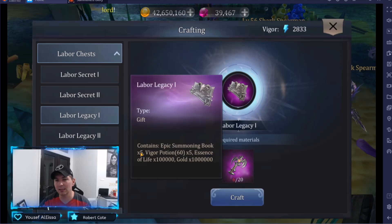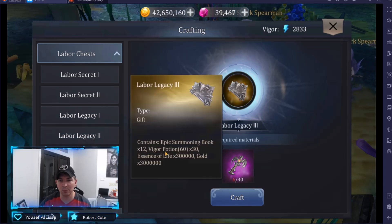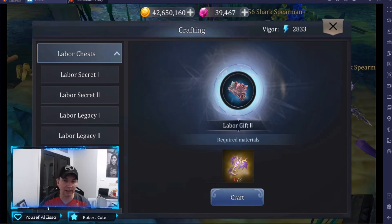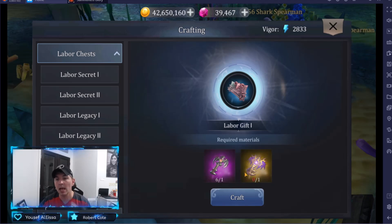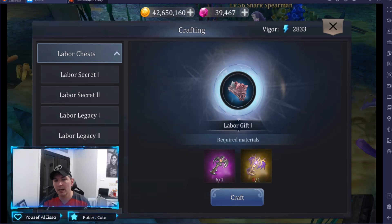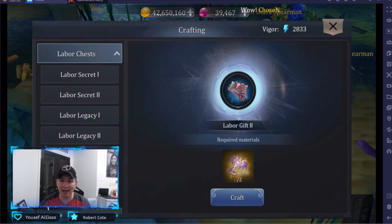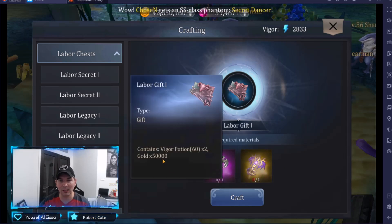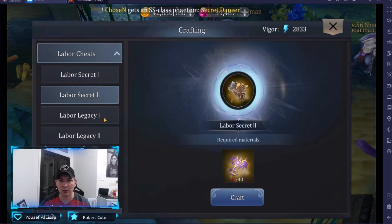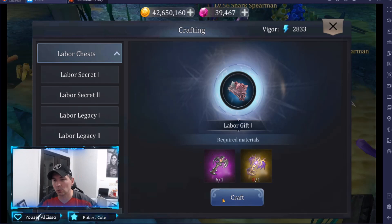Looking at the silver keys, epic summoning books are always good. We have Vigor, Essence, and gold, and it scales higher up to 12 summoning books, 30 Vigor pots — that's a ton of Vigor — and 300,000 Essence and 300,000 gold, which is awesome. The last two use a blend of both keys, so be careful how you're spending them. One gives Vigor and gold but consumes gold keys. The other uses gold keys and contains epic summoning books and a spirit box. Do not use your gold keys to get Vigor pots — that is super cheap value. If you don't have enough to buy anything else, those become your last resort for material.